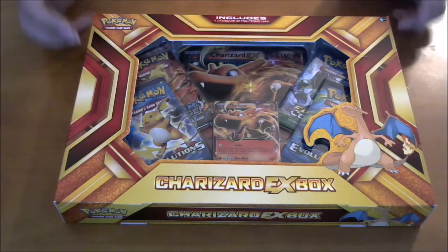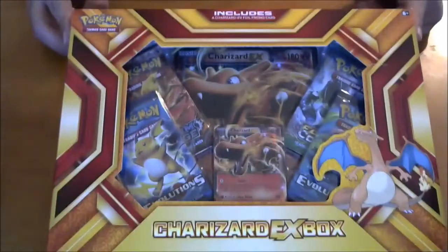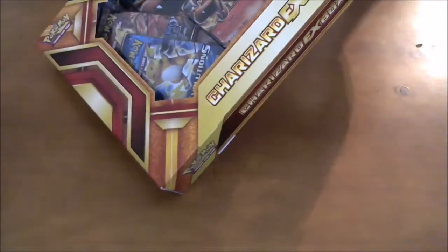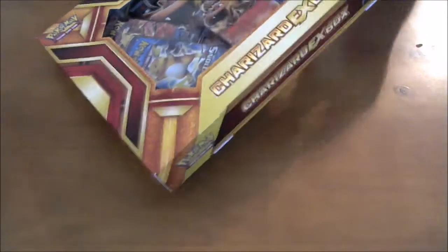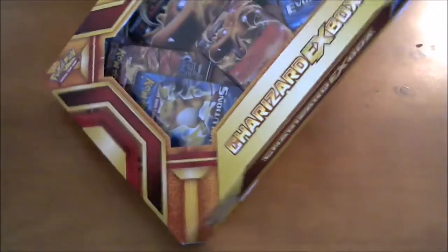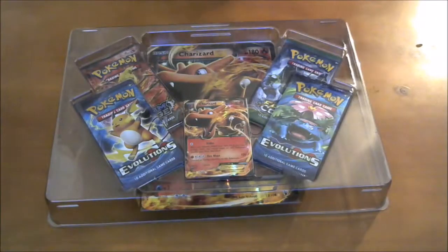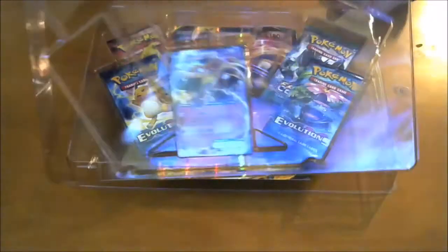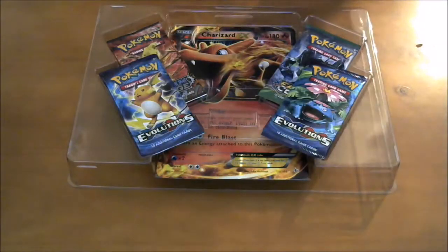Hey guys, so here it is — the Charizard EX Box. This is actually pretty cool. Charizard was of course my favorite Pokémon growing up, as he was for a lot of people. When Yellow first came out I got my Charmander, took the time to level him up and evolved him. This for me is just major nostalgia.